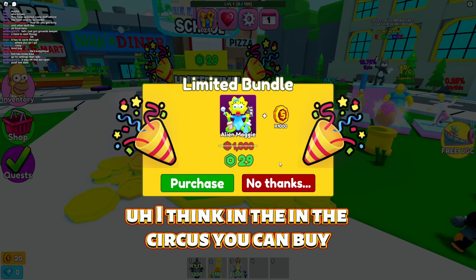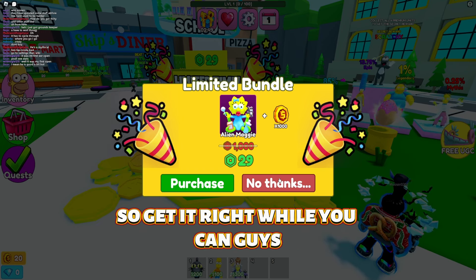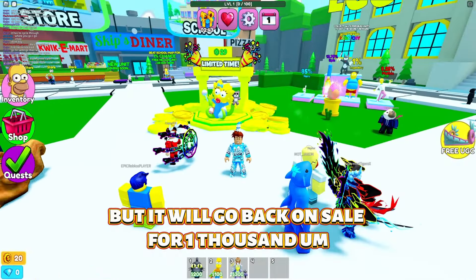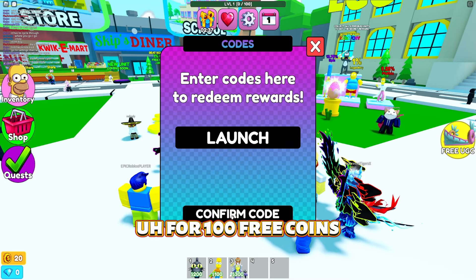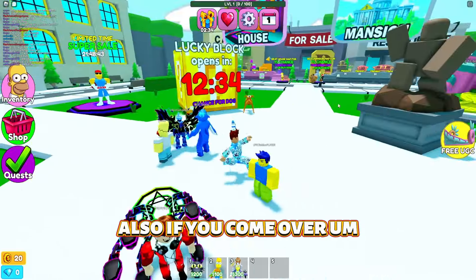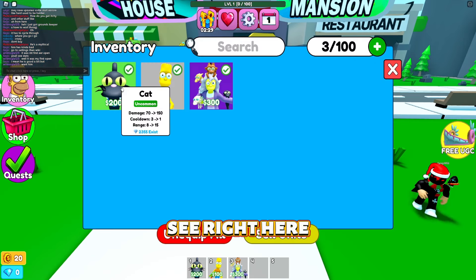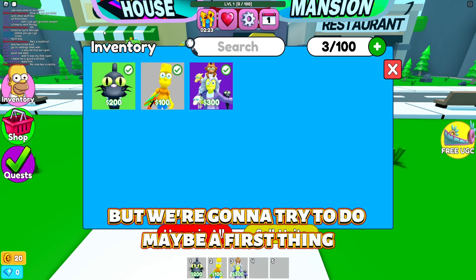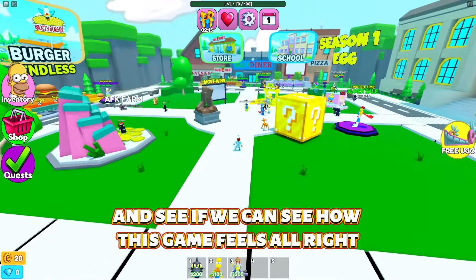On Circus you could buy Gold and Palm Me Just a Girl for 29 Robux; on this one you can buy Alien and Maggie for 29 Robux — get it right while you can. It's 29 now but it will go back up to 1000. You can also use the code 'launch' for 100 free coins. On their home page, if you like the game and join the group, you get a free uncommon cat. I just got the Crazy Cat Lady.